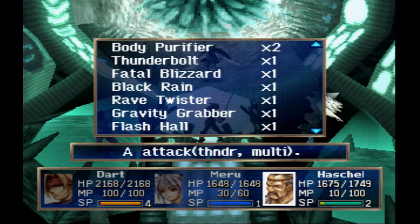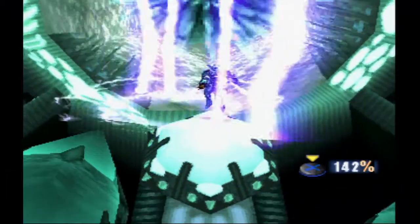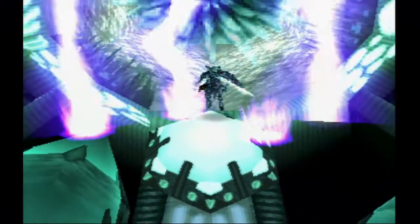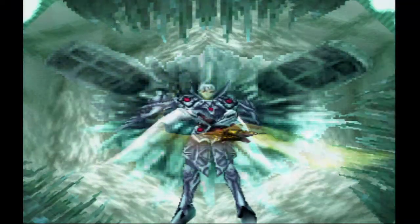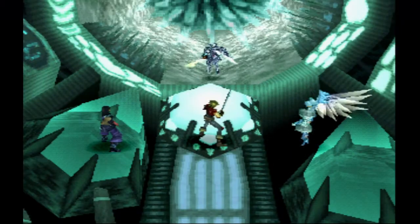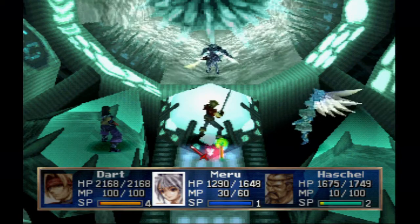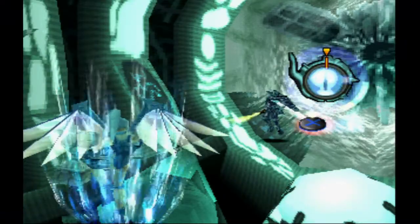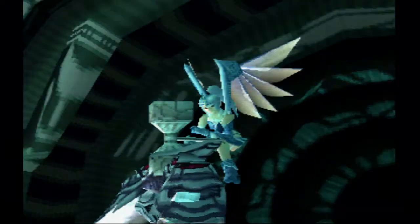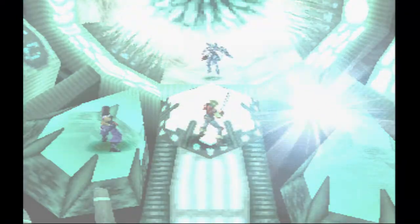Thunderbolt, I guess - so that's about it, let's see how much it does. Of course, I am kind of cheating by using a turbo controller, but oh well. 204 damage - well that kind of sucked, but oh well. And yeah, he's just gonna try to kill Maru again and again. Really easy way to make this boss fight so much easier than it needs to be. Sure, he does a little bit of damage, but he's not gonna kill her. I want to save your MP for healing, mostly. See, he's very evade-y - he likes to evade a lot. Kind of a bastard move, but oh well.